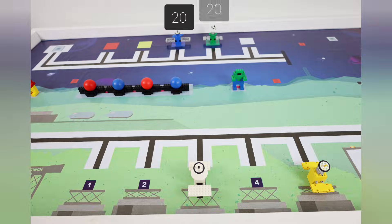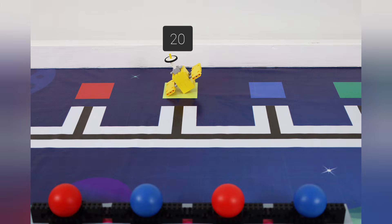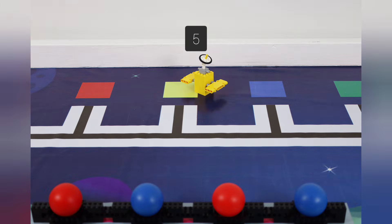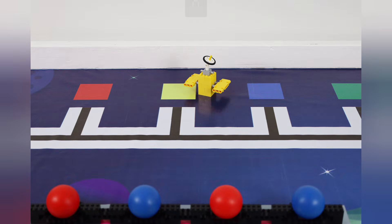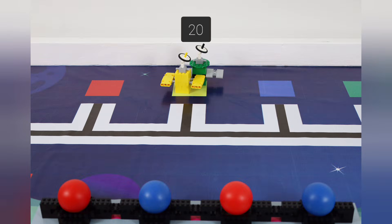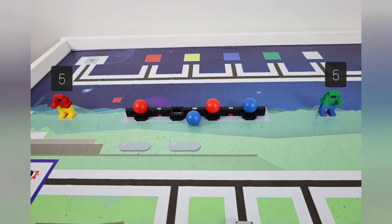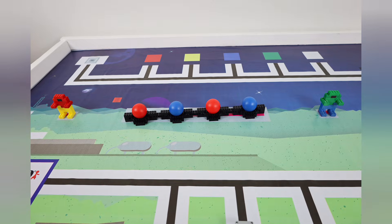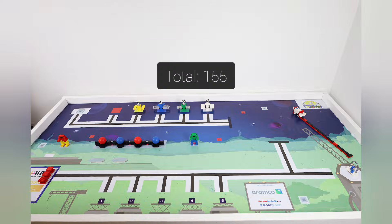For each satellite completely in the correct orbit, you get 20 points, or 5 points if it is partially in the wrong color. If there are two satellites on the same colored area, only the one with higher points is scored. Your team gets a 5 point bonus for each astronaut not damaged or moved out of the marked area, and 10 points for not damaging or moving the barrier out of the marked area. The total points for this task is 155.